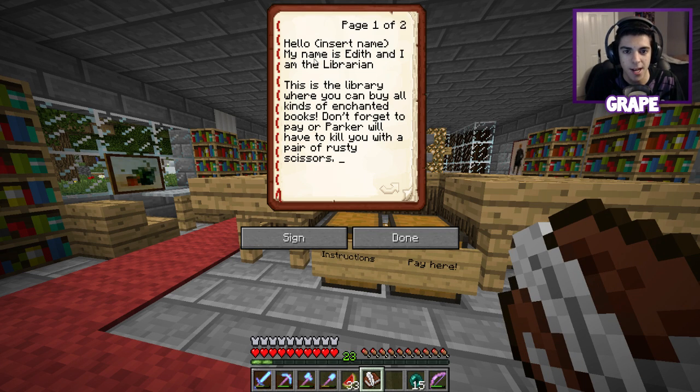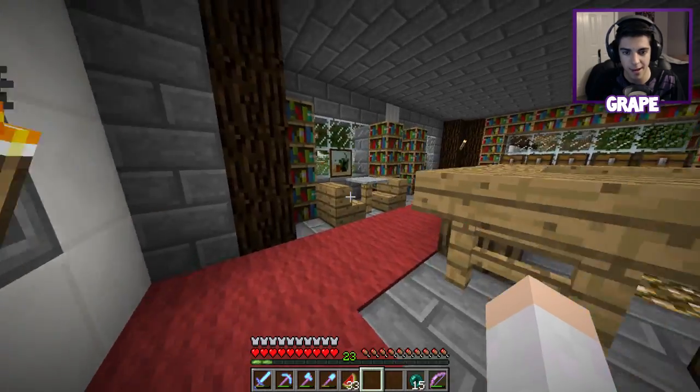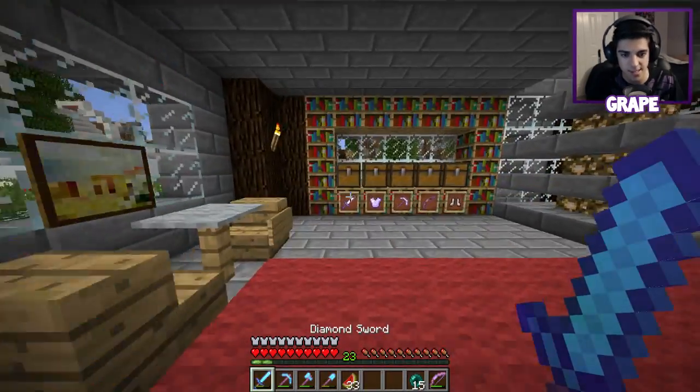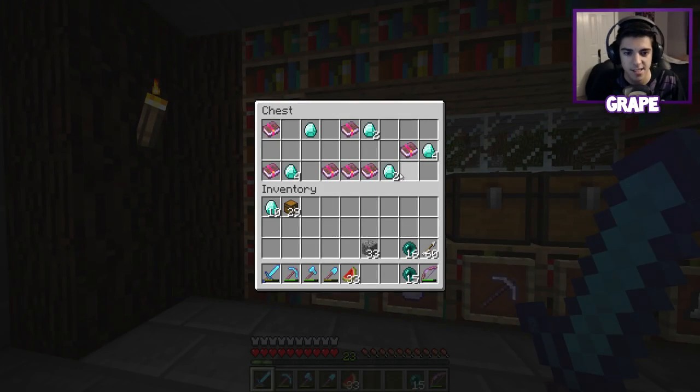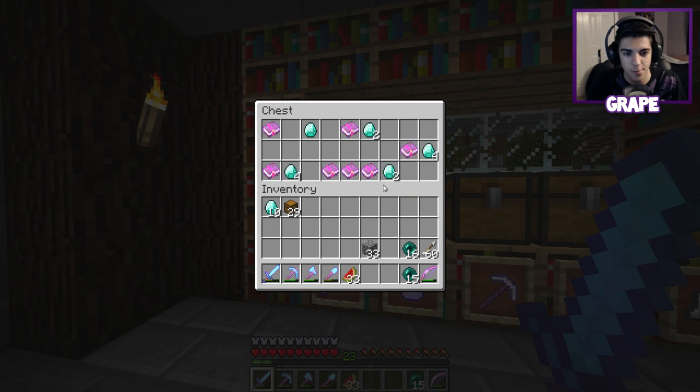It says: 'Hello grapey poo. My name is Edith and I am the librarian. This is the library where you can buy all kinds of enchanted books. Don't forget to pay or Parker will have to kill you with a pair of rusty scissors.' I do not have a death yet so I absolutely do not want to get killed by rusty scissors. The amount of diamonds is shown next to the books — I really like how he did that, it makes it really easy and simple to use.